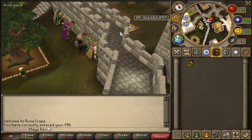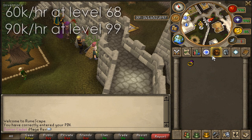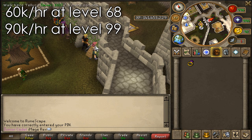From levels 68 to 99, you're introduced to a woodcutting method called ivy, and you'll need to chop 37,382 ivy to reach 99. The cool thing about ivy is it's a very AFK-able method of training woodcutting. Starting at level 68 you'll probably get around 60k experience per hour.